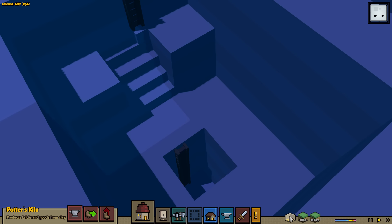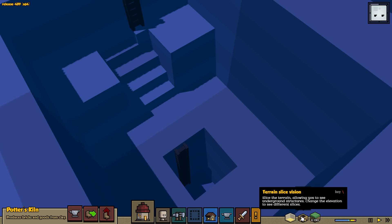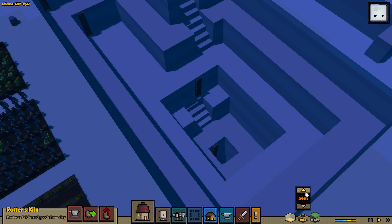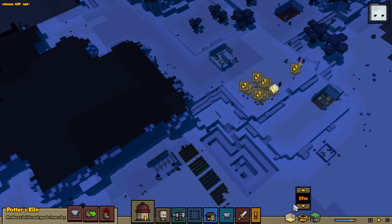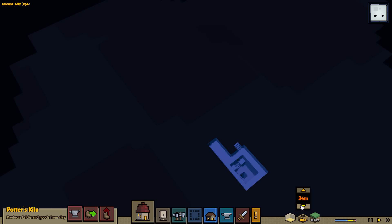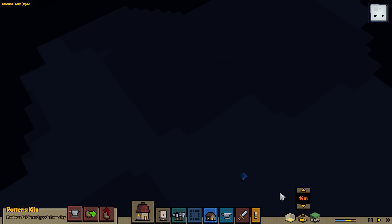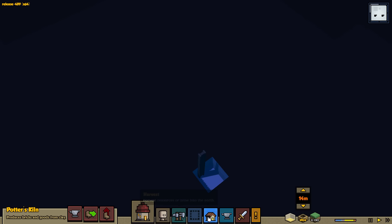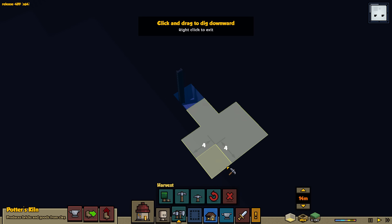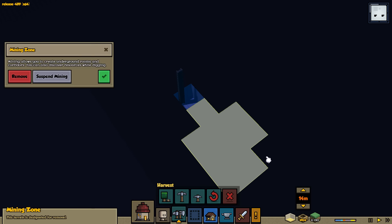I'm guessing the ladder worked. What I could do technically — I'm not going to make my life any harder than it needs to be. We need to go way lower than that. Let's splice all the way down. What I'm going to do is dig out from here. I don't want to continue to chop down a ladder and then deal with all this other stuff. Let's just have him dig like this. We're at 14 meters above.